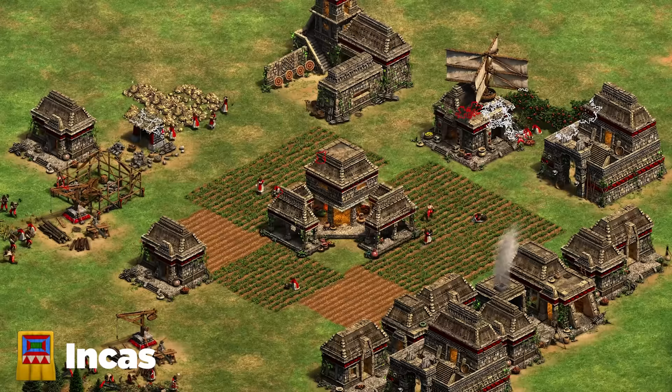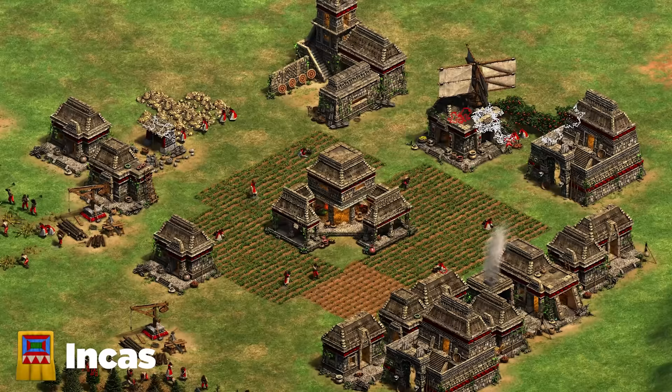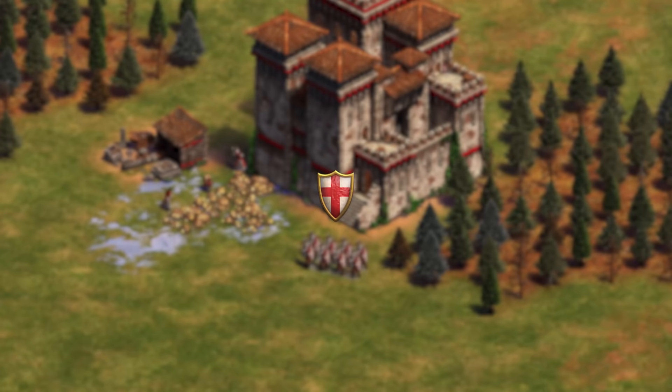Next up are the Incas — a really interesting meso civ and one of the more fair ones. They have a wide tech tree and a lot of options. The biggest advice against the Incas is to simply play a solid game. They're not the fastest or the strongest civilization — more well-balanced. As long as you play solid, your civ bonuses will give you a good tempo advantage. Scout ahead, make sure you're not getting countered by their units, and watch out for those eagles.